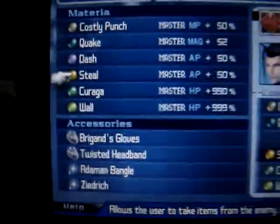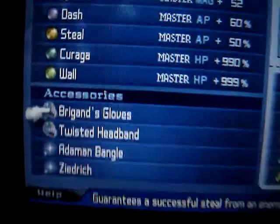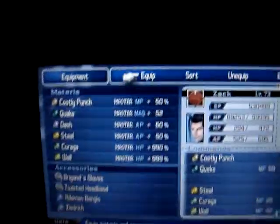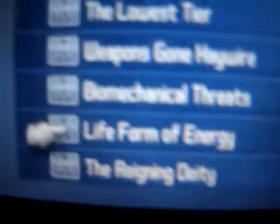First you'll need these equips. All you really need is the steel material, twisted headband, and brigand's gloves, because we're going to steal from the soldiers — they give you Phoenix Downs if you steal from them. So go to mission 9-6-5 and accept.